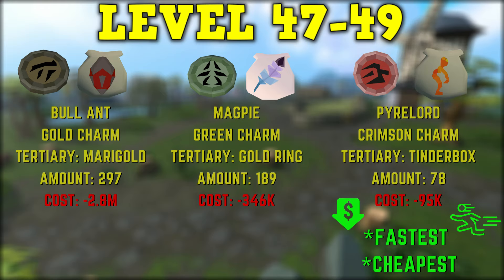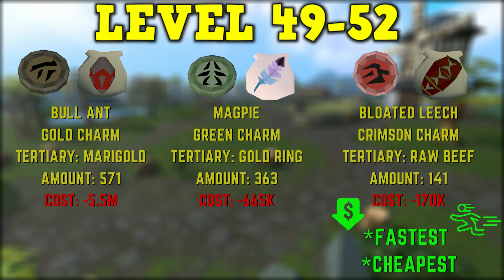From levels 47 to 49, you can make bull ants again with gold charms — 297 pouches losing 2.8 mil — magpies with green charms at 189 pouches costing 346k, or pyre lords with crimson charms at 78 pouches costing 95k. Pyre lords are the cheapest and fastest method. From level 49 to 52, bull ants take 571 pouches costing 5.5 mil, magpies continue at 363 pouches costing 665k, or bloated leeches with crimson charms take 141 pouches costing 170k. Bloated leeches are your fastest and cheapest option.